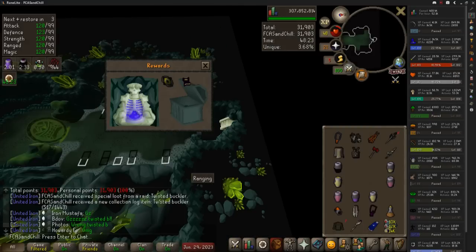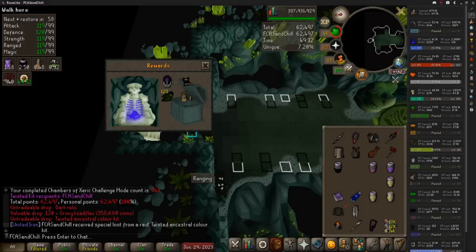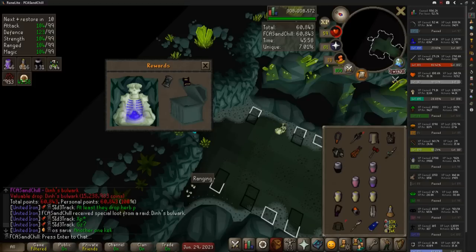At 347, we got a twisted buckler — a new item for me. Probably one of the ones I'm less excited about. I've heard it's good in CMs; you could bring it into Olm because it gives a bit more ranged attack bonus for the head phase, but I'd have to give up either a brewer or a restore. So I'm probably not going to use it right now, but it's best in slot for some content so I'll take it. We got another kit right after the buckler, and then another Dins Bulwark — that's actually my third, which kind of sucks.